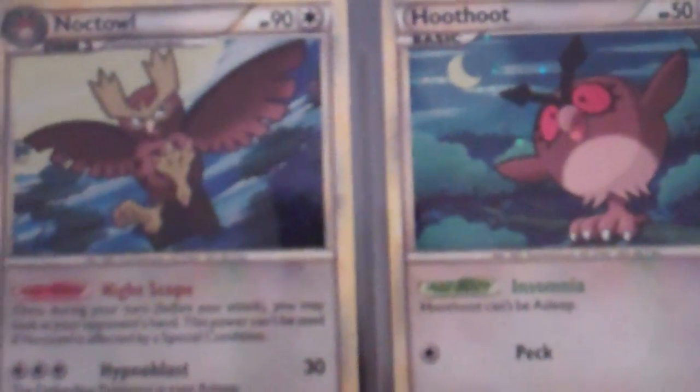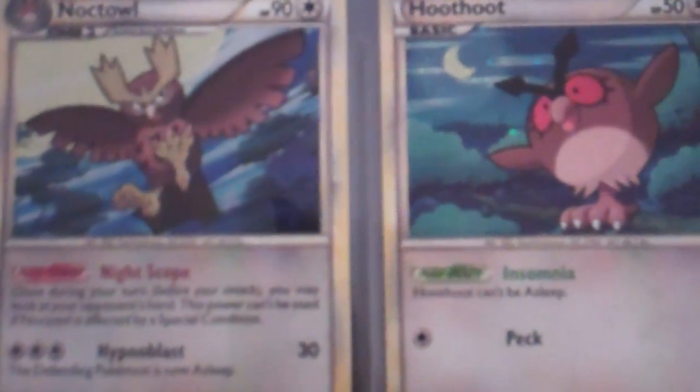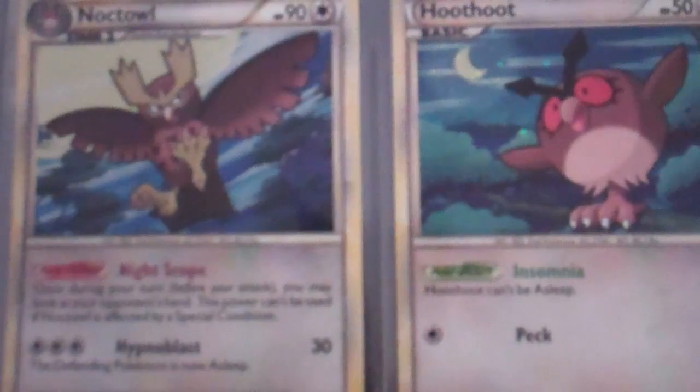Lost World. And here are the promos. Very nice. I remember I got the blister pack that came with these two and a HeartGold SoulSilver pack, the first series. And I pulled, out of that one pack, a Ho-Oh Legend top half. So that's great. That's from the poster pack.